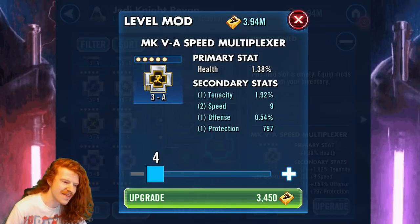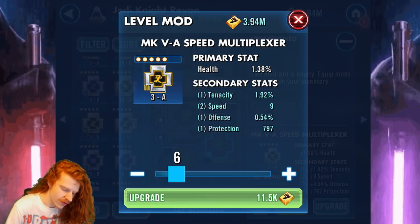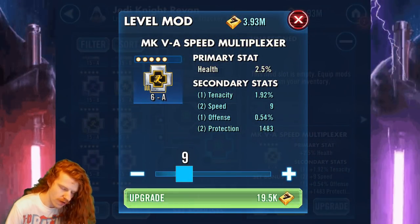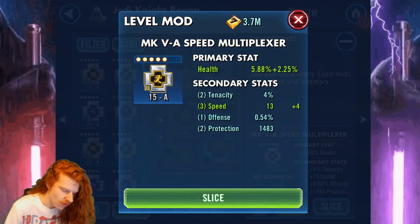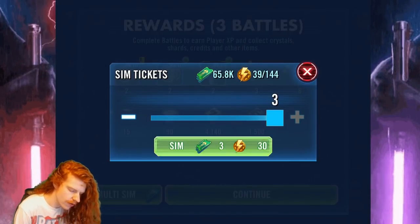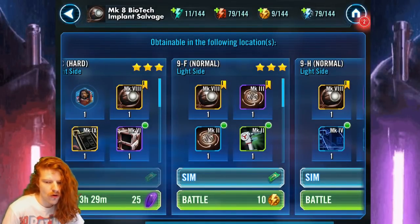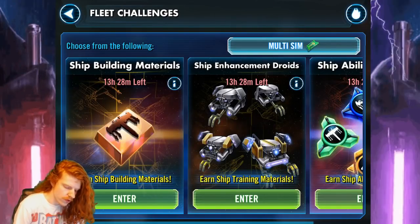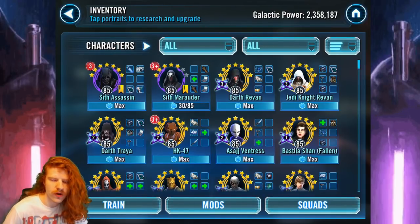I just got this mod from simming and it has good potential to be a good mod here. My highest speed cross is only 17, so that's the way it goes. Also, farming gear is more efficient than purchasing it, so if you're not farming a hard node right now, having the energy and guild store inventory just to continually farm gear will help. That about covers it for energy.